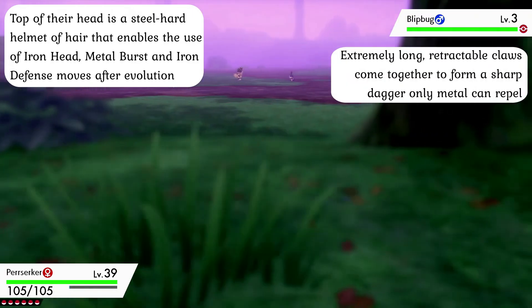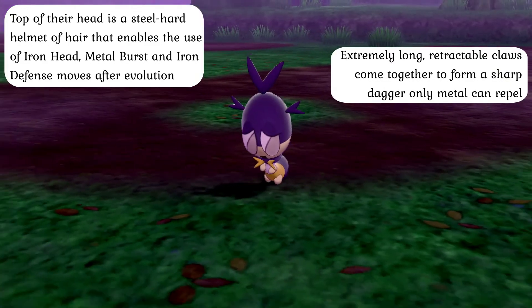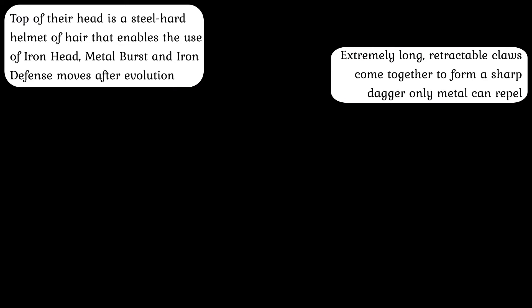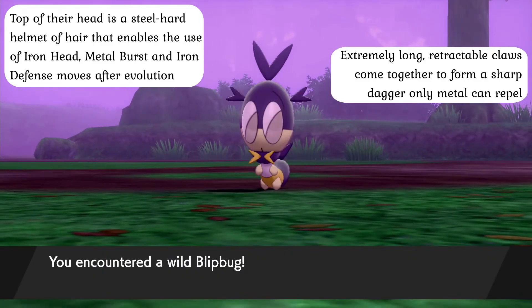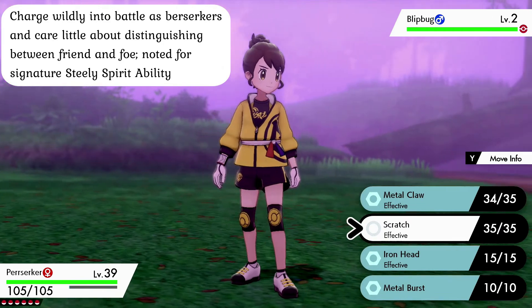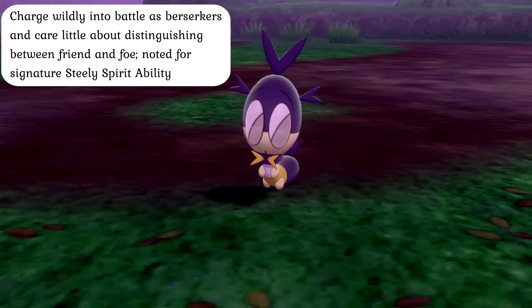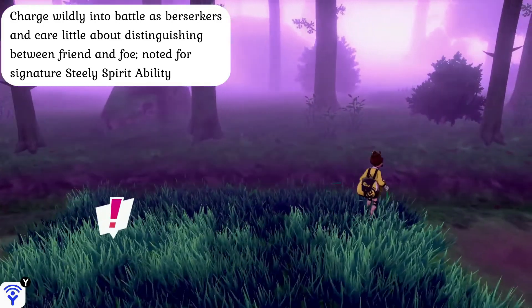In addition to having this extra defense at their disposal, these creatures experience a dramatic increase to their attack stat as they evolve, mainly due to the fact that their claws become both retractable and extremely large for their body size. These beasts are able to use these titanic claws to leave deep, piercing gouge marks that can penetrate almost any type of hide, as when held together they form a sharp dagger that only metallic armor can readily deflect. As a result, Perserker are beasts that cannot be ignored. Much as the name might suggest, Perserker wildly charge headlong into battle without much forethought, caring only for the love of the thrill of battle and going to town on anything that dares to look at them the wrong way.